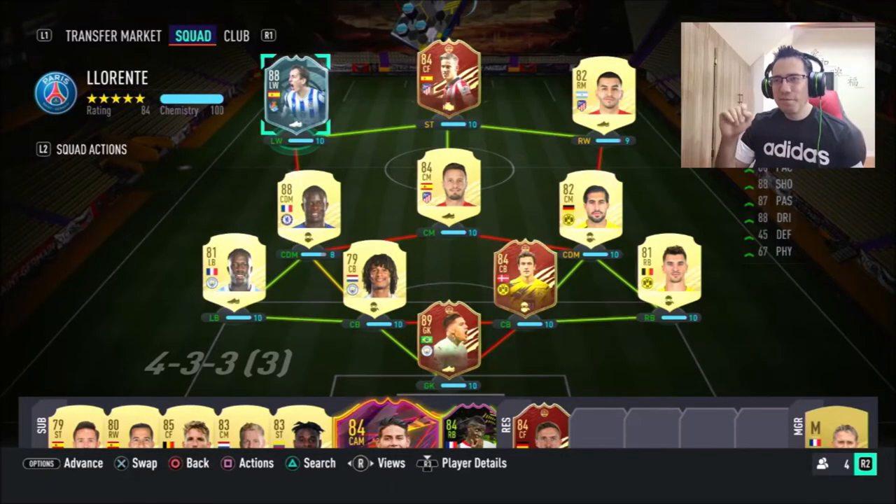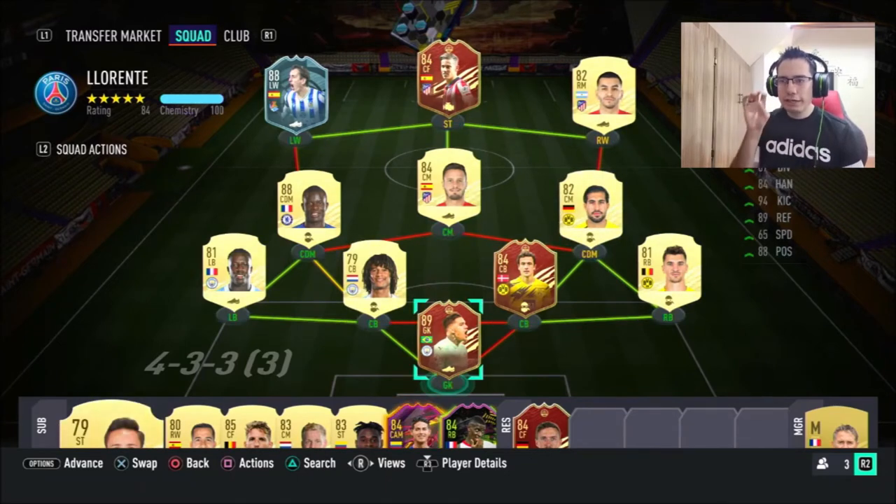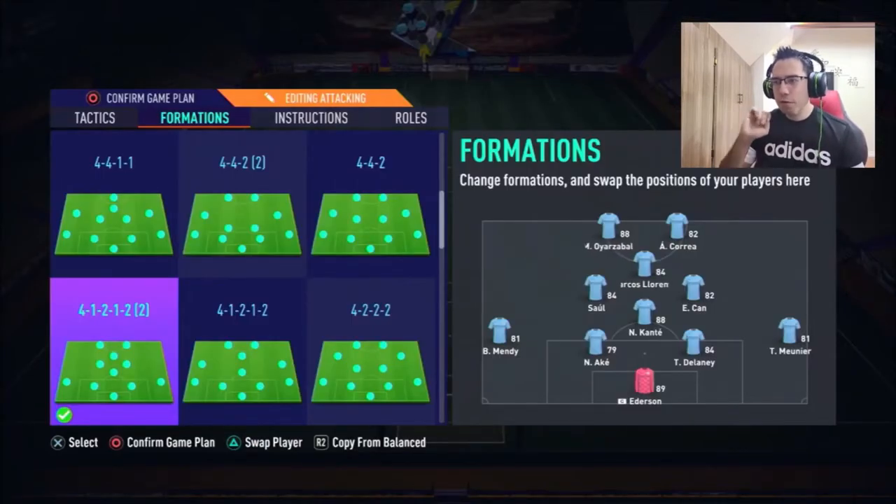The main reason I changed my mind about doing this player — I wasn't planning to before — is that I got this Chorrente in last week's red picks, which gives a strong link. So I thought, okay, it's worth picking this card now. I'm going to be playing him in two different formations: the first trying him as a winger to see how he cuts in, his crossing, passing, and movement; and the second is a 4-1-2-1-2 variation because I want to try him out as a striker to see how he moves and how good he is at shooting.